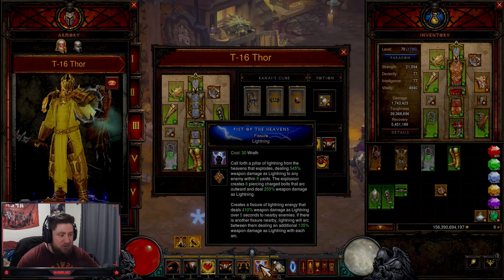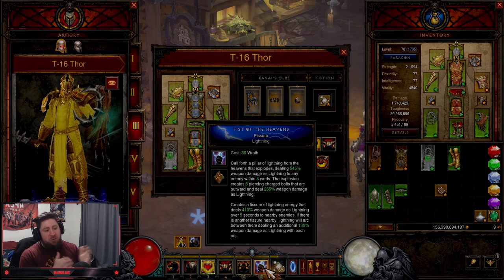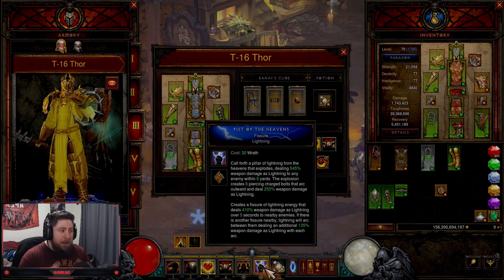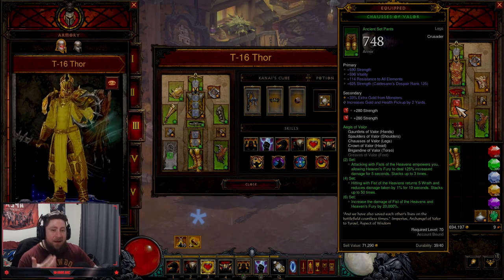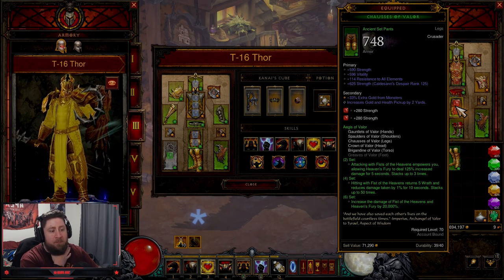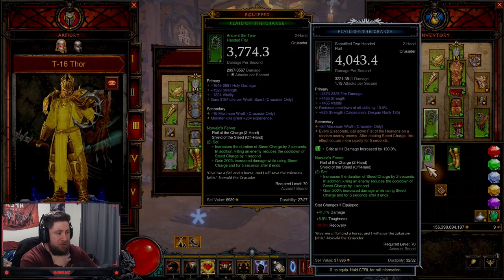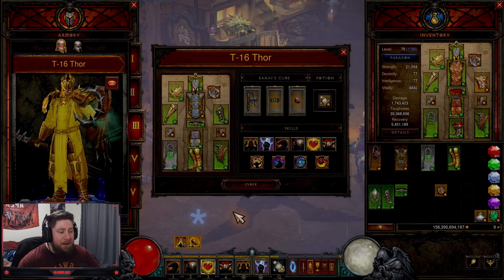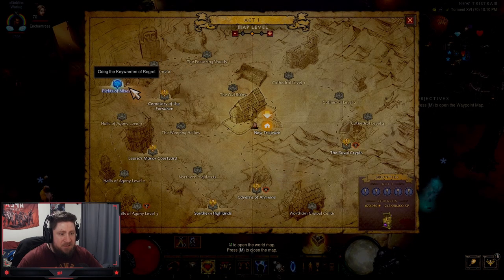This is going to be our main damage dealer and we have a lot of different ways to build this. I want to talk about how, as you complete your seasonal journey for next season, the Aegis of Valor set is really good. I don't think it's going to be a very good pushing build, because what made this build so great for speeds — especially — was just that the auto-cast was there. Now it's gone, and we're going to have to manually cast.